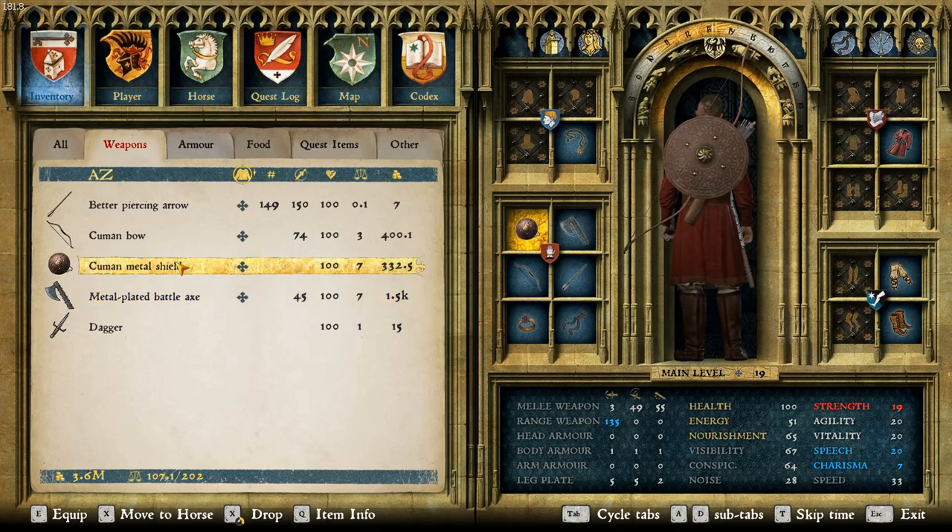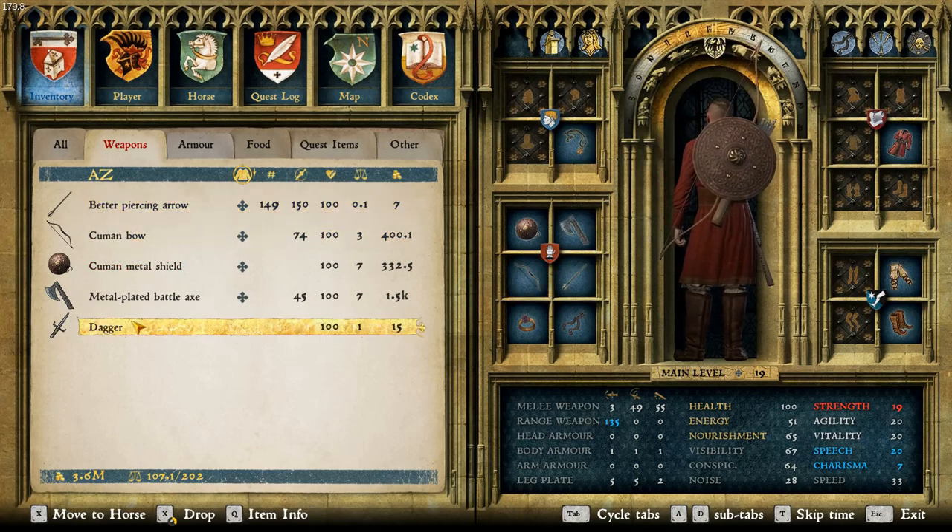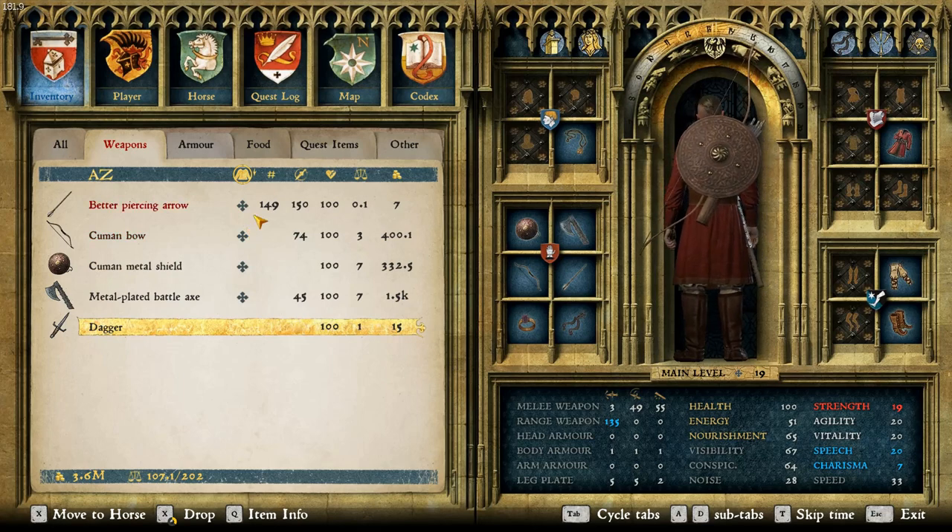A Cuman metal shield — I picked the dark one just because I like how it looks. A Cuman bow, of course; the best variant has 74 power, so it's still a really good bow, one of the best in the game. And some better piercing arrows, so I figured it'd be well-equipped. Plus a dagger for if you want to slit some throats or assassinate some people. But that's weapons, so let's go on to clothing.